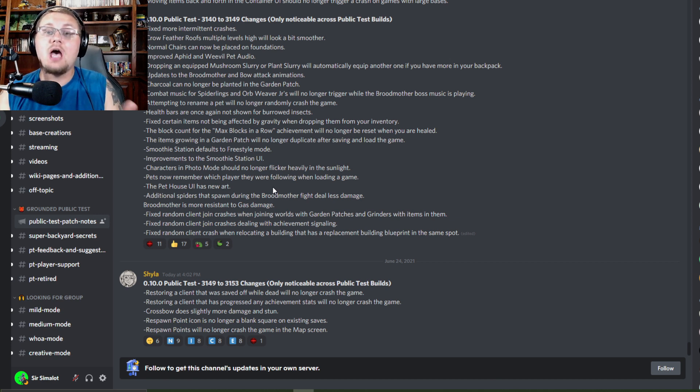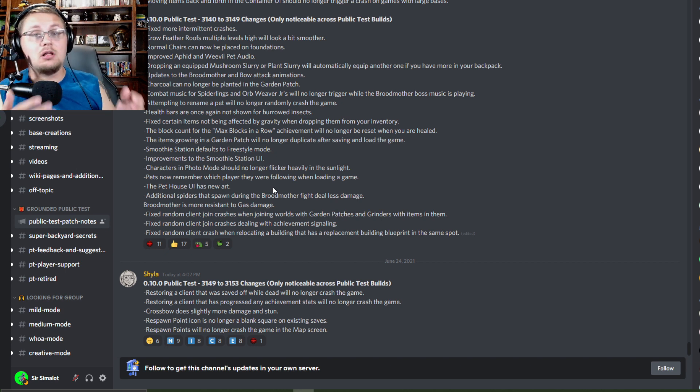If you guys are not playing on the public test server and you'd like to join, you can either go onto Steam, right-click on your game, go to Properties, go to Betas, and select public test server — your game will automatically update. Or you need to download the Xbox Insider app on your computer or Xbox and install the public test server there. If you do find a bug, please let the Grounded developers know — they really do need the help.